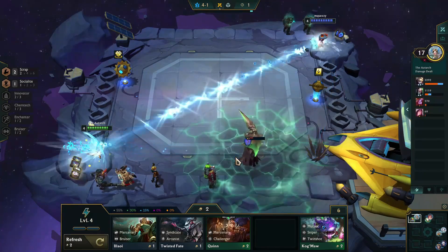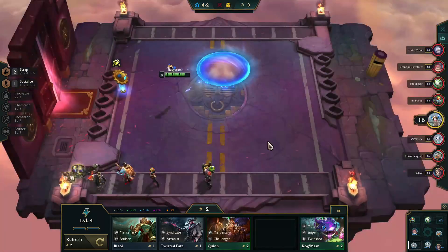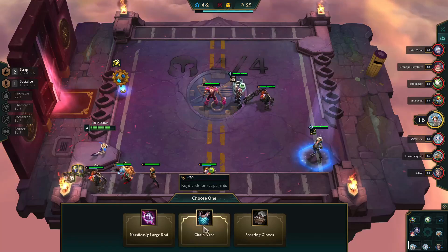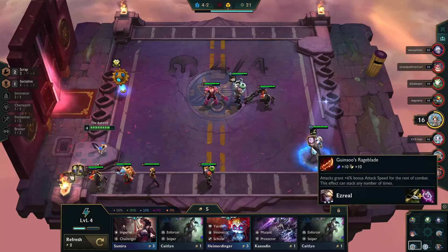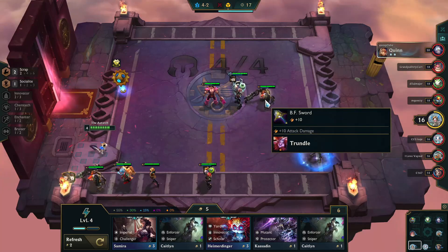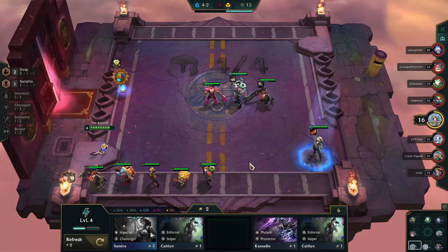Unfortunately, Lissandra just manages to get her ult off and finish me off. Then I had a really tough choice — the shop came up and offered a Chain Vest to make a Sunfire Cape, but I'd much rather have a Rage Blade on an Empowered Ezreal. I take the sword and put it on Trundle so he'll be the one getting the item for the next round.